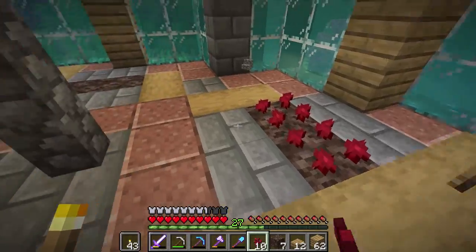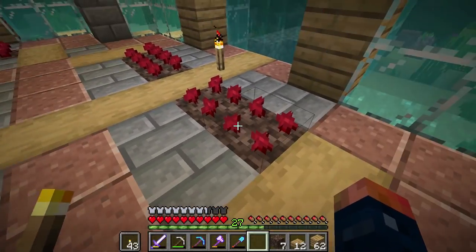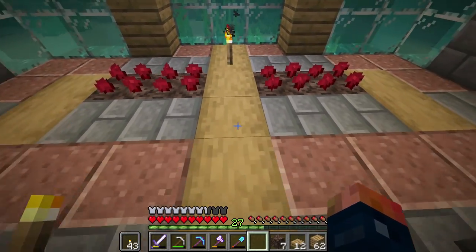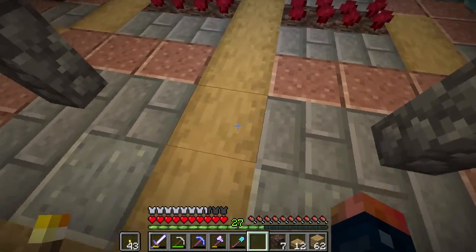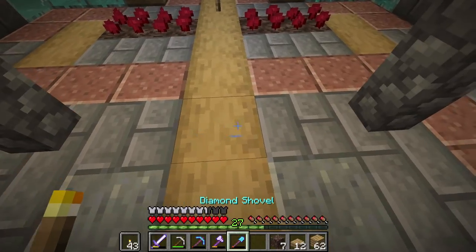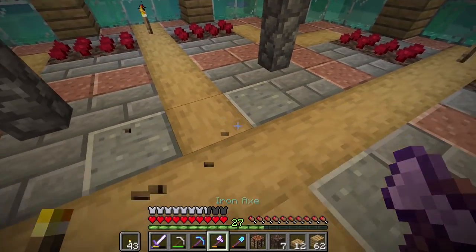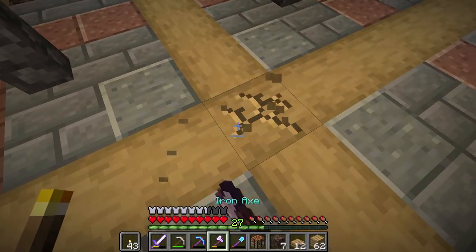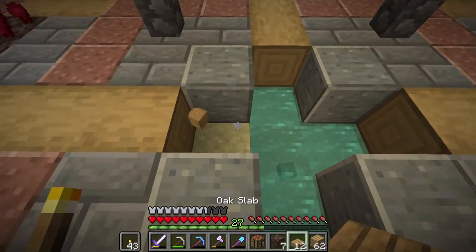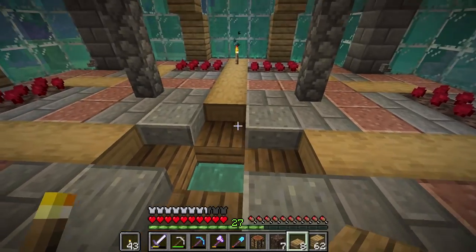We're going to need these nether warts to grow because this is going to be the fundamental base for literally every potion we make. The place where we set our potions — we should probably have a way of getting water. I know underneath the platforms here there is water, so maybe in the center of the room we have a way to get water down here. Let's mine this out — there's a water hole down here. So what we can do is have slabs like that and now we have an infinite water source.